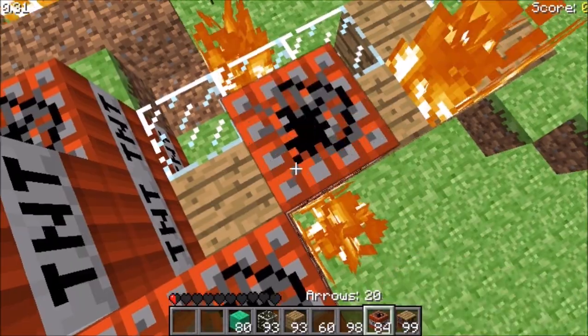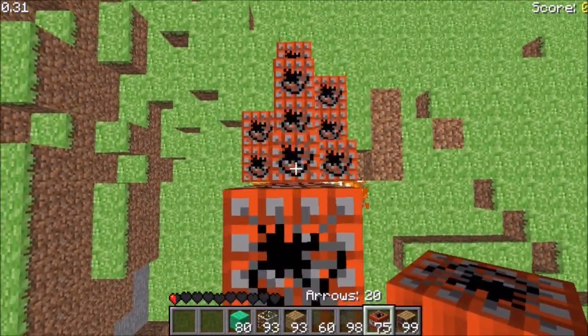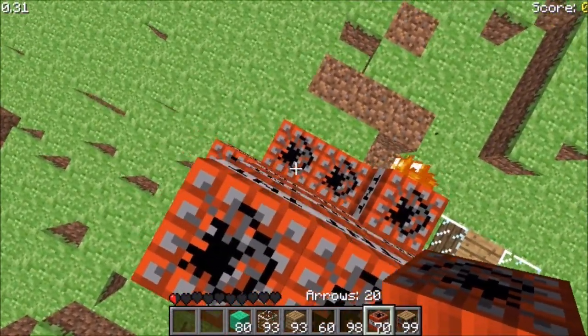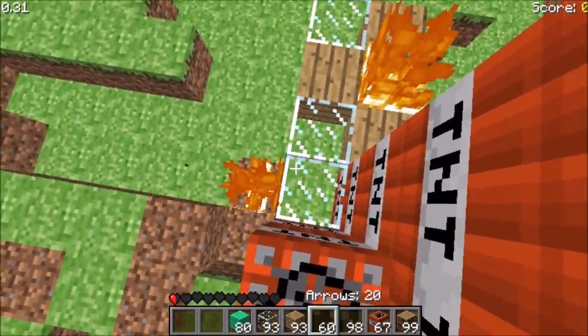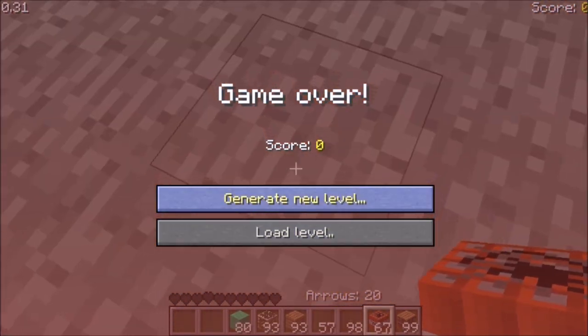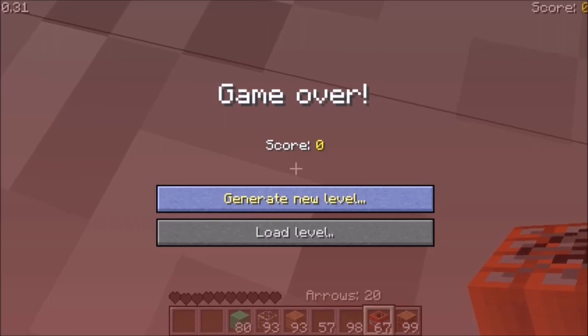These fire mechanics seem to be a little wonky still, so I'll just upgrade to the next version once the TNT goes off. The TNT isn't burning even though fire is nearby. I ended up dying — and not even to the TNT really. Alright, upgrade time.